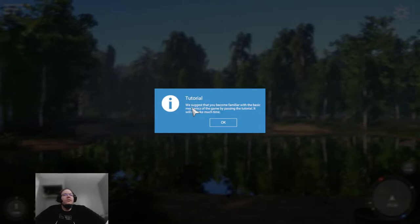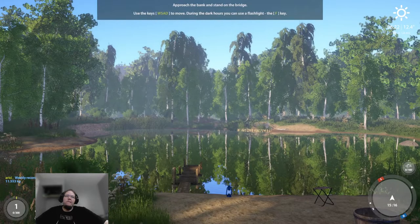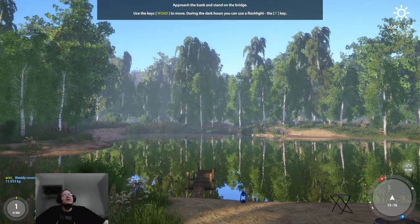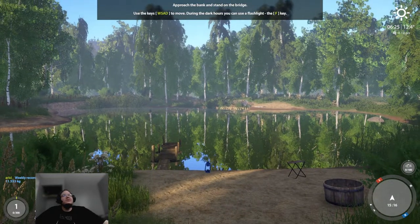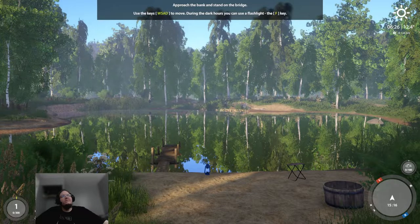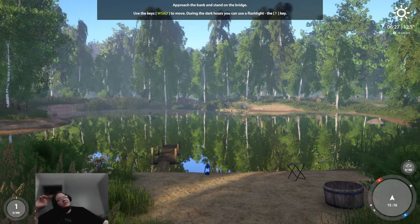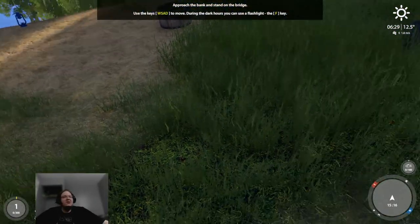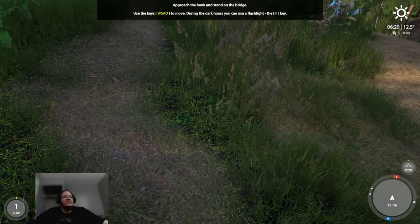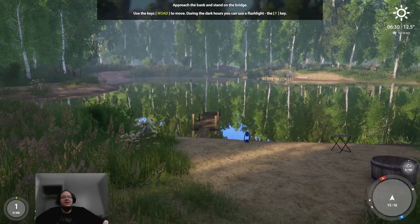The tutorial suggests that you become familiar with the basic mechanics of the game by passing it — it will not take much time. Approach the bank and stand on the bridge; use the keys WASD to move. During the dark hours you can use a flashlight with the F key. If it's dark, just push the F key — you can turn the light on and off.